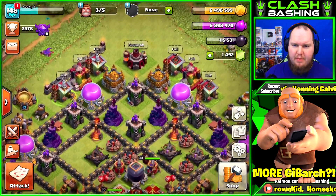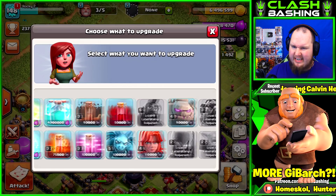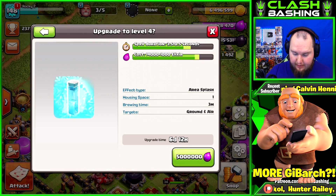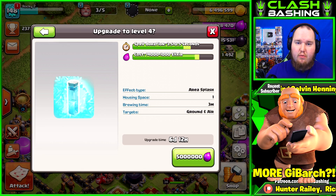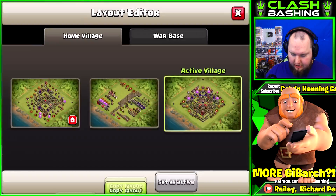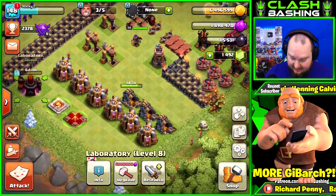We also have our laboratory open, which we can go ahead and throw something in that costs elixir. I'm gonna go freeze spell again — it's cheap and it's something I use a ton in war. Let's go ahead and get the freeze spell going.